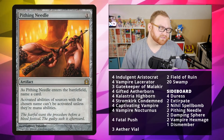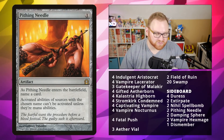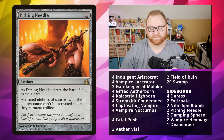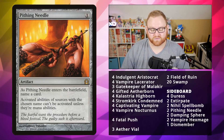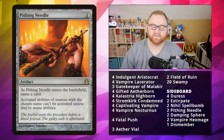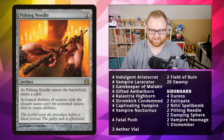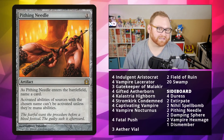Next up, we've got Pithing Needle — good for Planeswalker matchups, usually Control. A 1-mana artifact: as it enters the battlefield, name a card. Activating abilities of sources with the chosen name can't be activated unless they're mana abilities. Very, very good there, and useful overall in Control matchups or against decks with lots of Planeswalkers.